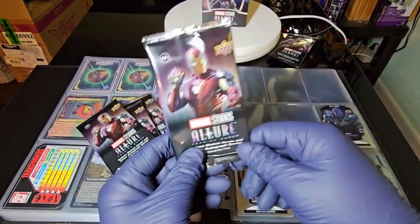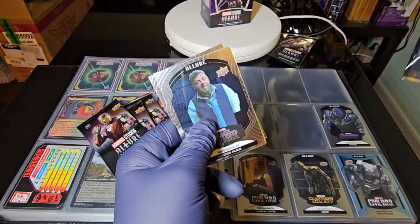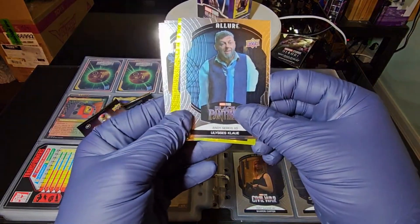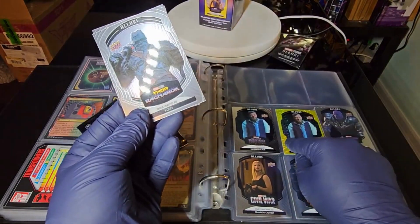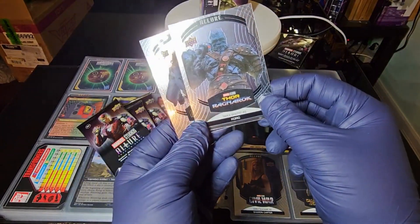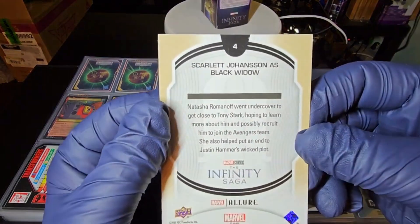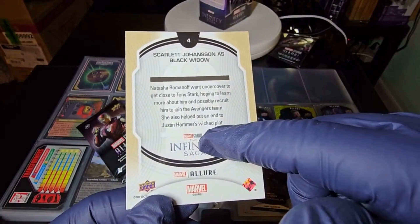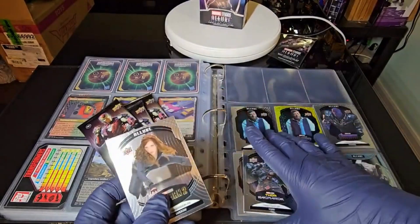Wearing gloves is making this quite difficult, so I'll be back in a moment. Pack number two: we have Andy Serkis as Ulysses Klaw, maybe. We got a double there — this one has some kind of gold border, so that's pretty neat. Then we got Korg and Taika, Iron Man 2, and Scarlett Johansson as Black Widow. The backs of these just have a little bit of info about the character from the movie, as well as some cool little logos. Not too bad!